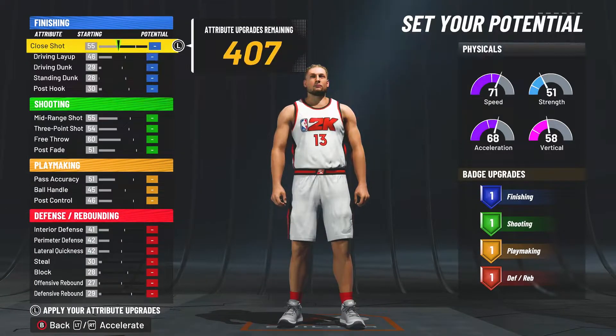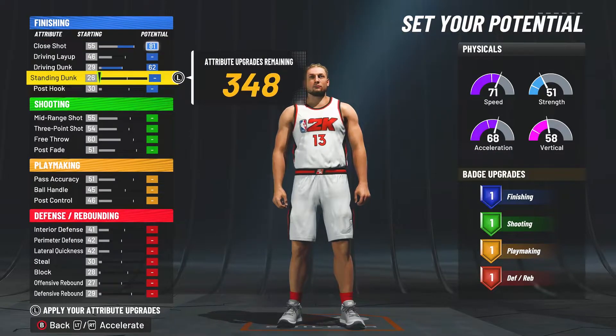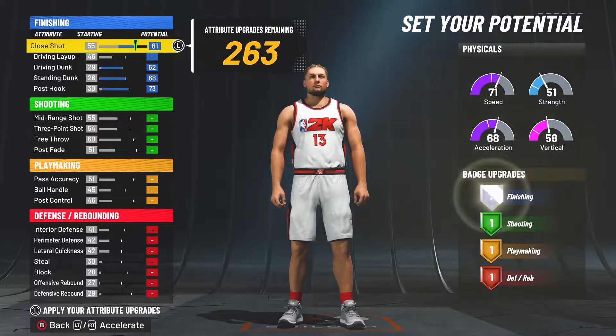Starting off with the finishing attributes, we're going to max out the close shot, max out the driving dunk, max out the standing dunk, and max out the post hook for a total of 7 finishing badge upgrades, which is more than enough on a catfish build.